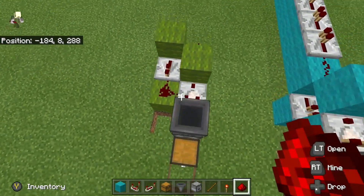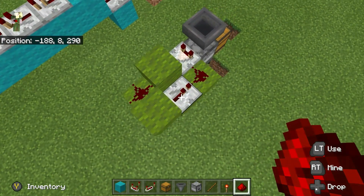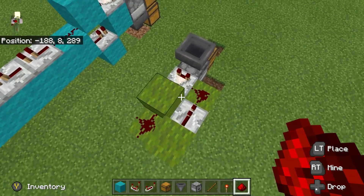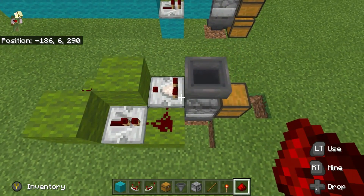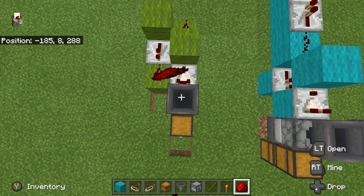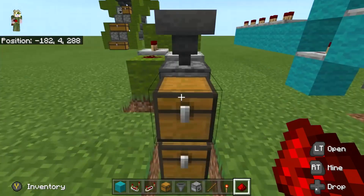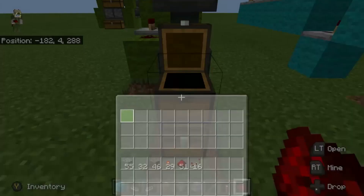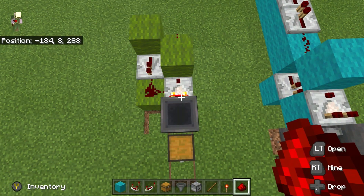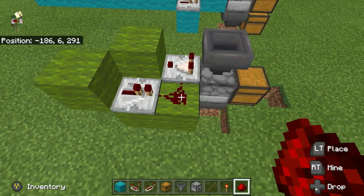To make this actually hopper speed, all you have to do is — like a dropper elevator — just cut off the comparator. This gives the comparator just a two-tick off and then a two-tick on signal. That means we can just dump items in and as fast as the hopper can move them they're going to go into the correct output. Just by adding a repeater here, that brings it up to full hopper speed.